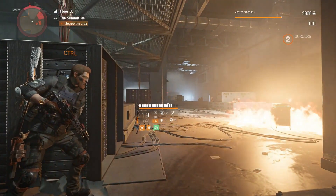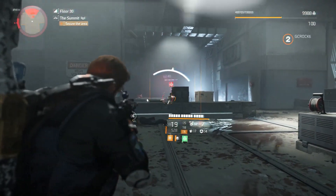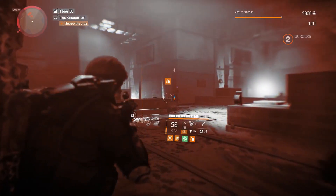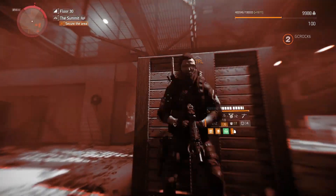Hello Agents! Title Update 11 is now live and it brings 3 new exotics to the game. Yesterday we had a look at the Memento Backpack and today we're going to have a look at the Backfire SMG. I'll also be making build videos around these and sharing them with you over the next week or so.